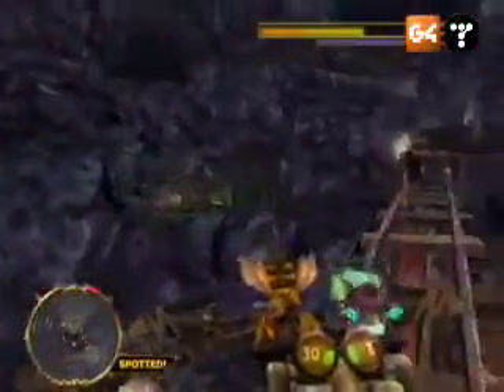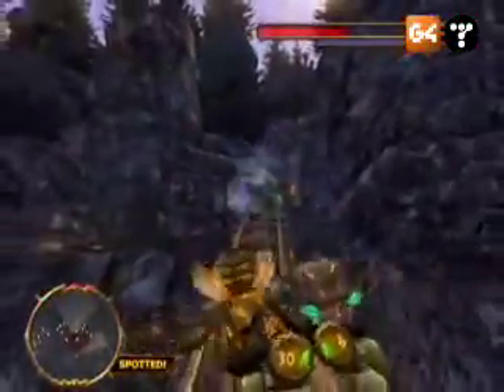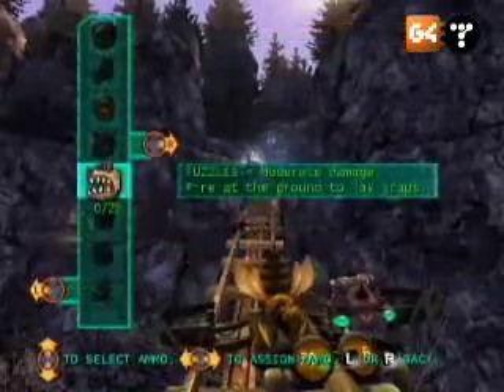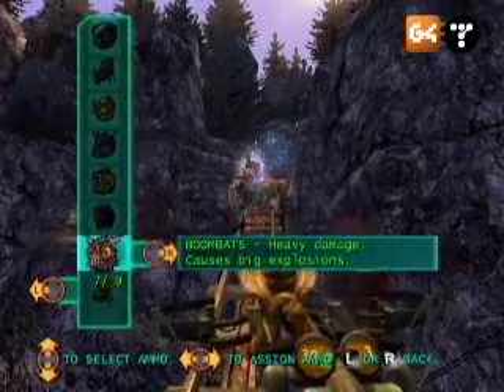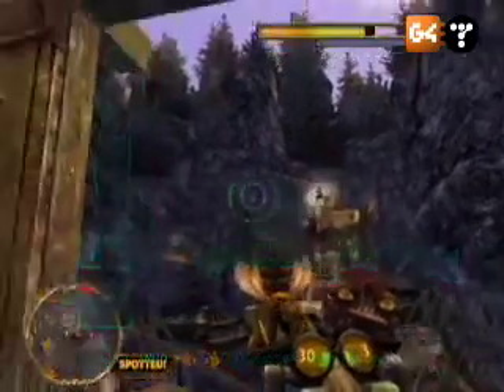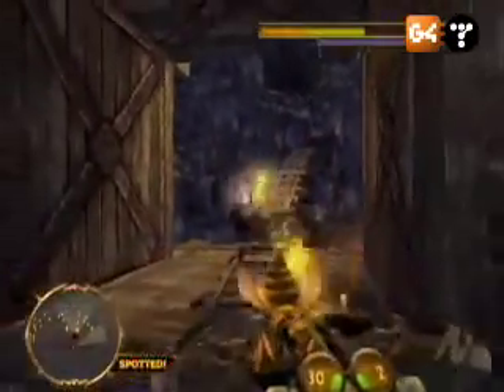So now you're getting chased by this guy. Another thing you can take advantage of in this game is the menu system will pause. So now I can switch tactics and I decide to go with the boom bat. With one boom bat, I can blow up anybody who's chasing me.